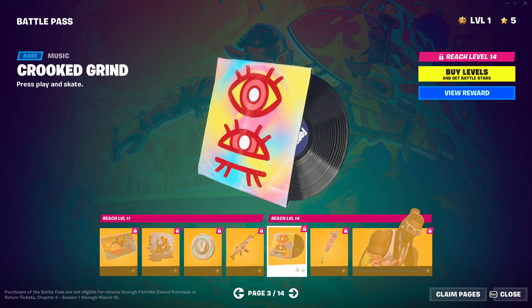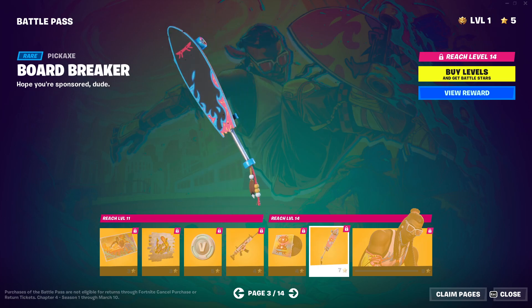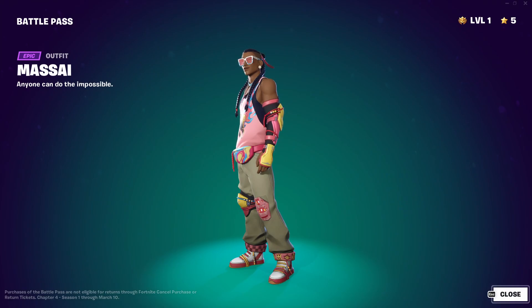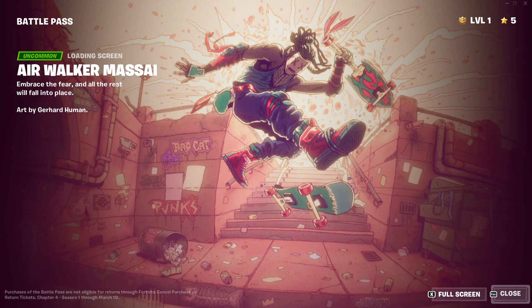Got a music pack — Crooked Grind. Okay, we're not going to listen to that. This is a pickaxe. Sick. And then we got Masai — however you want to pronounce it. Another loading screen. Cool.